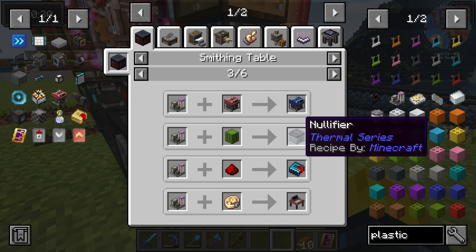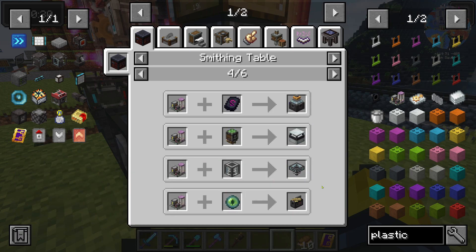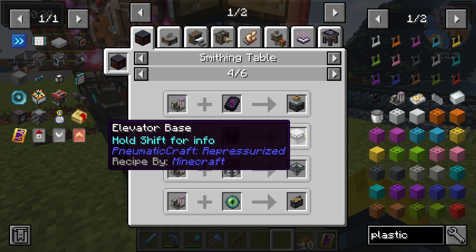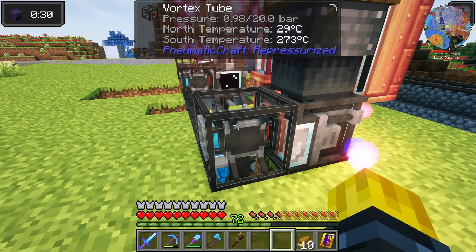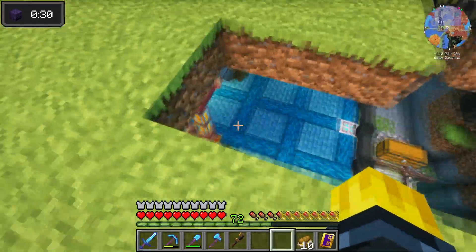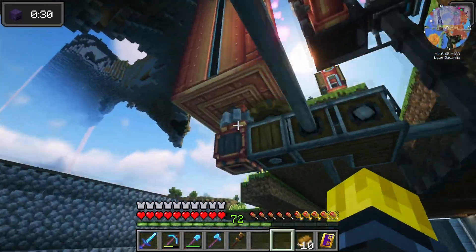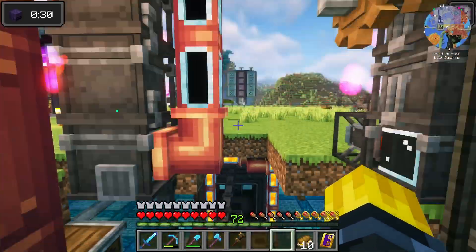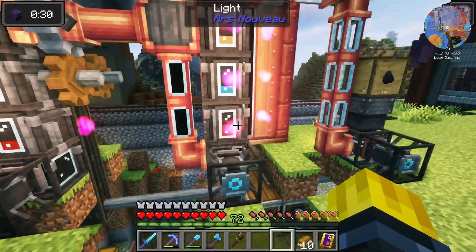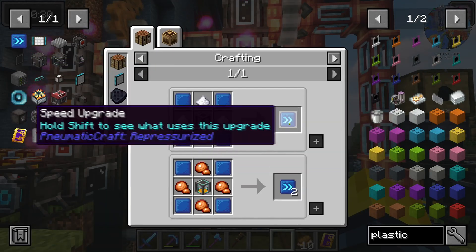A nullifier — that's going to come in handy because we're going to have liquids that we need to nullify or get rid of at some point in this process. Programmer — you get the gist. But here's the problem: look at the top, see my pressure? It has dropped tremendously. These liquid compressors are just not keeping up. And in order to help solve that issue, we need to take the diesel and turn that into lubricant, and then we can turn the lubricant into speed upgrades right here.